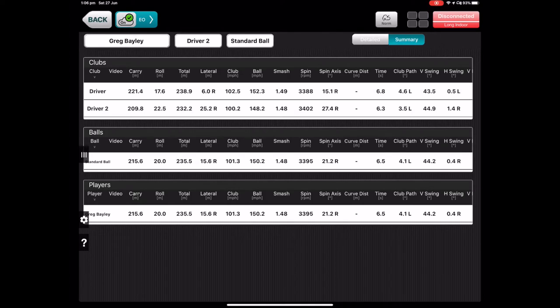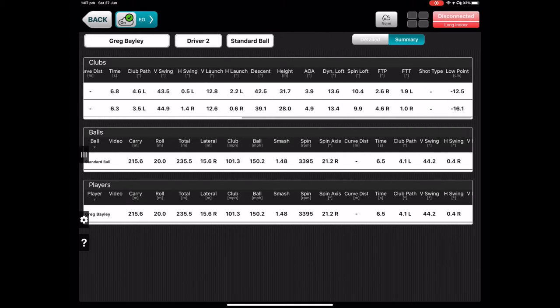Here are the results from the two drivers. The top driver is the Epic and the bottom is the 983. Total distance is about seven meters longer with the Epic. Club head speed was a little bit higher — I really struggled to get the 983 up to 100, had to swing pretty hard — and then the Epic had another four miles an hour in ball speed.